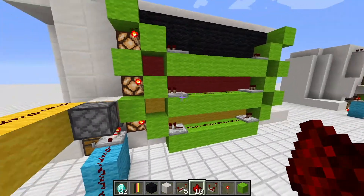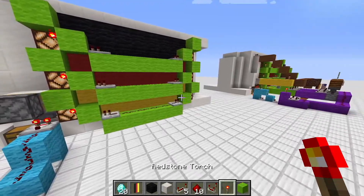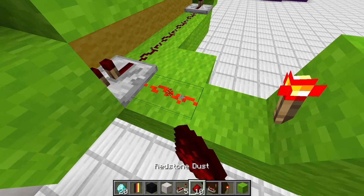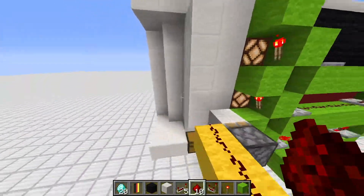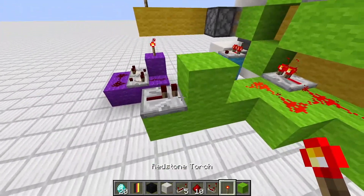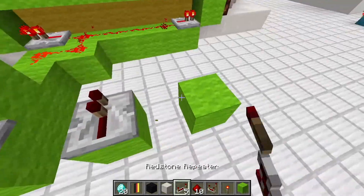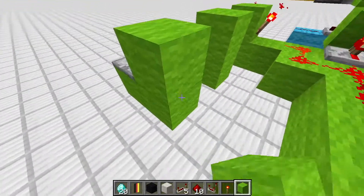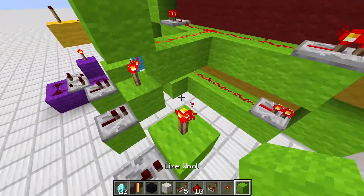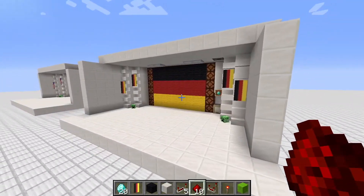Put in an alternating pattern and then place redstone repeaters facing into the blocks with torches and redstone in between. This lets you separately power every row. Place a redstone torch to invert the signal so the last row is off. Add a repeater to carry the signal, then connect the second row the same way.